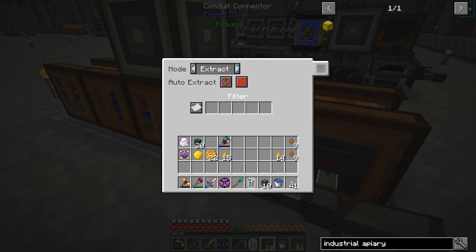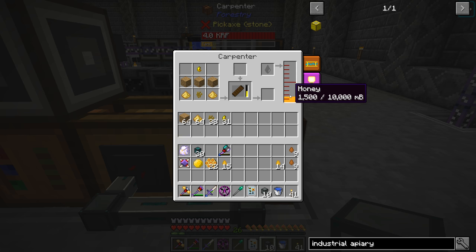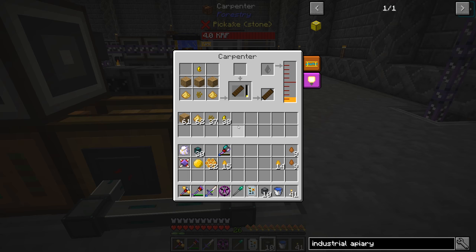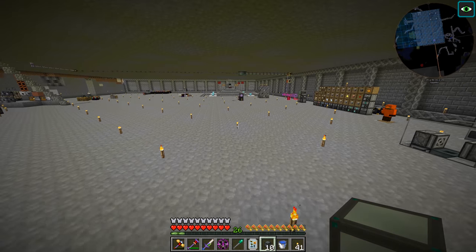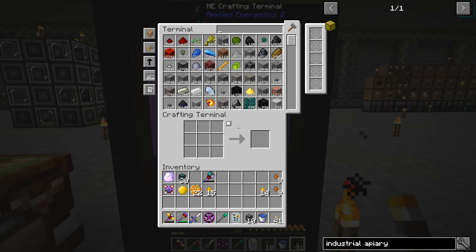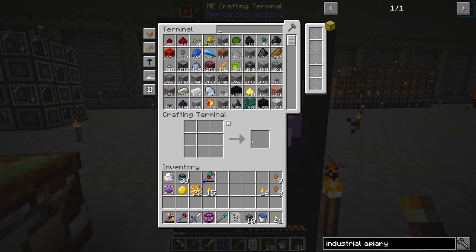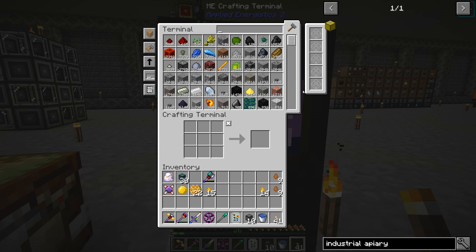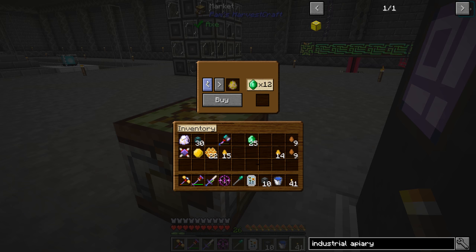We've got over a bucket and a half of honey in there, so we're making our very first scented paneling. I think we can speed that up with the acceleration wand although both of mine are outside. Now that those are being done, we need the impregnated casing which requires seed oil - I don't think we ever did that. We're going to look at the marketplace - let's grab some emerald to buy what we need.